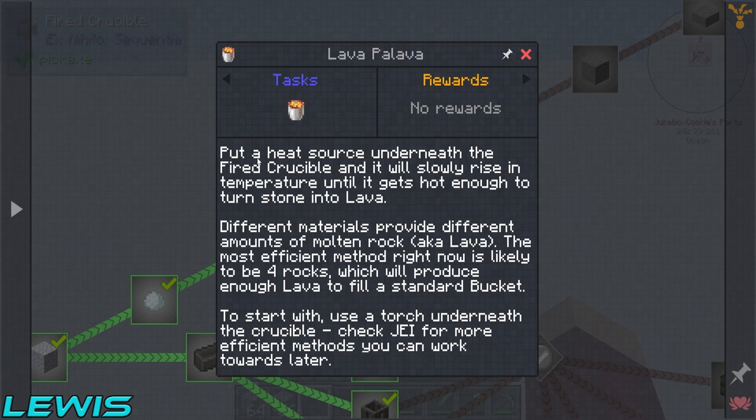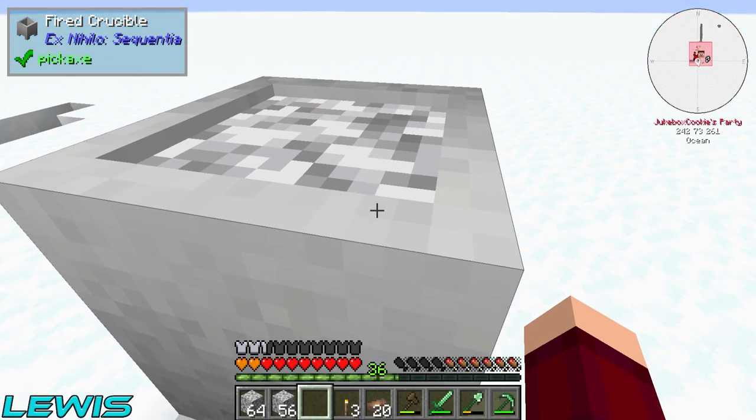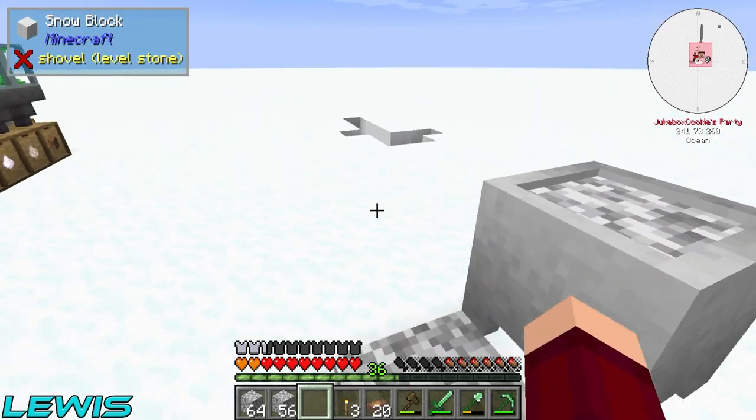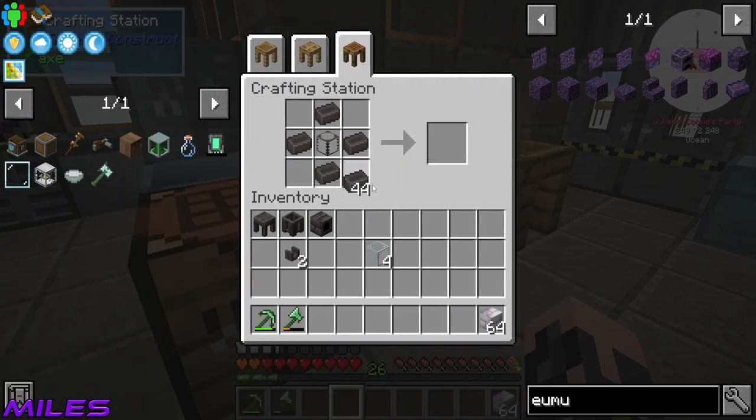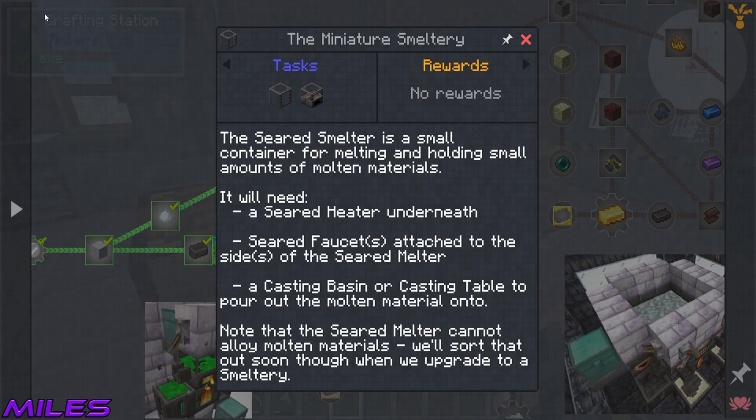Fill the rest in. I do it the wrong way around. Slowly rise to the temperature until it gets hot enough to turn stone into lava. Different materials provide different amounts of molten rock, aka lava. The most effective method right now is likely to be four rocks, which will provide enough lava to fill a standard bucket. To start with, use the torch under the crucible. Check JEI for more.